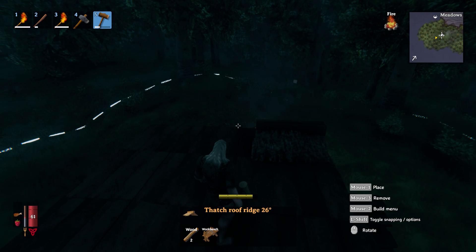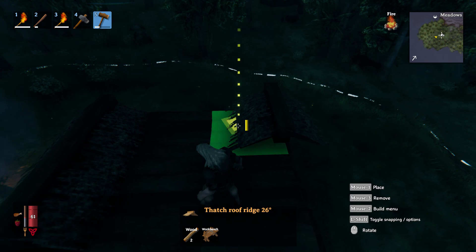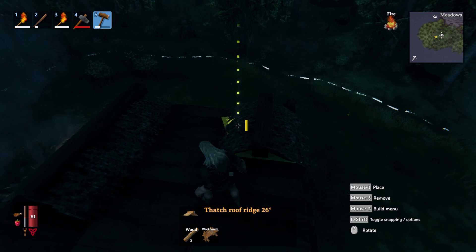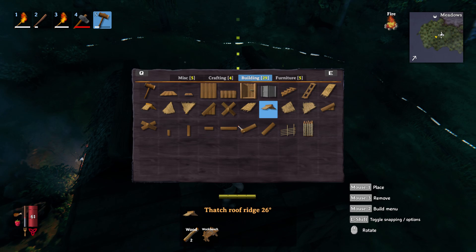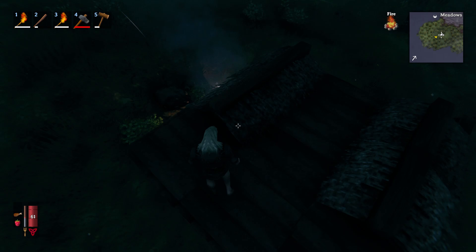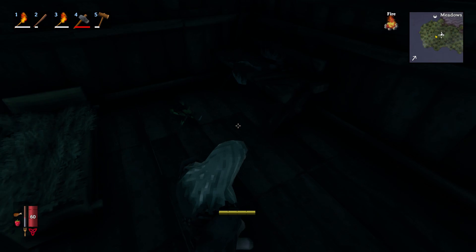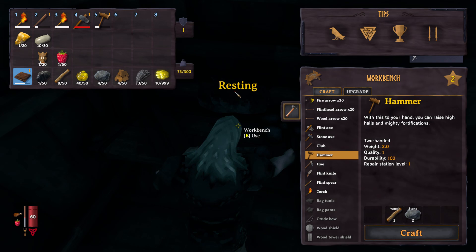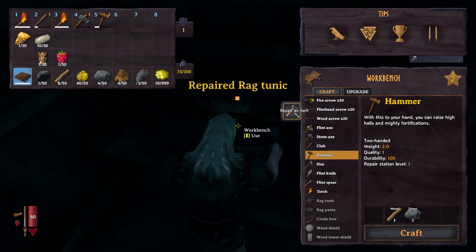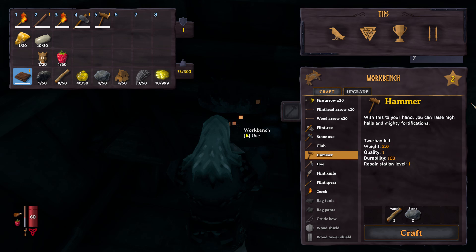I'm going to put a roof up on all the open sections. With that done, we should now be able to claim the bed so we have a resting point. Get on the workbench and if you click the little hammer icon, everything gets repaired for free — that's the best thing about it.